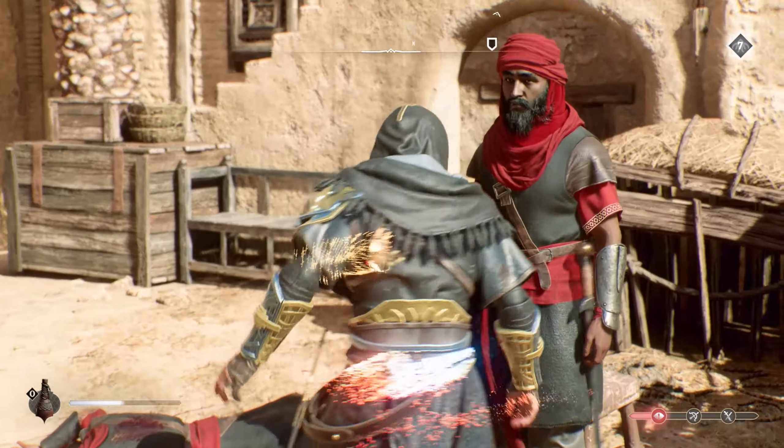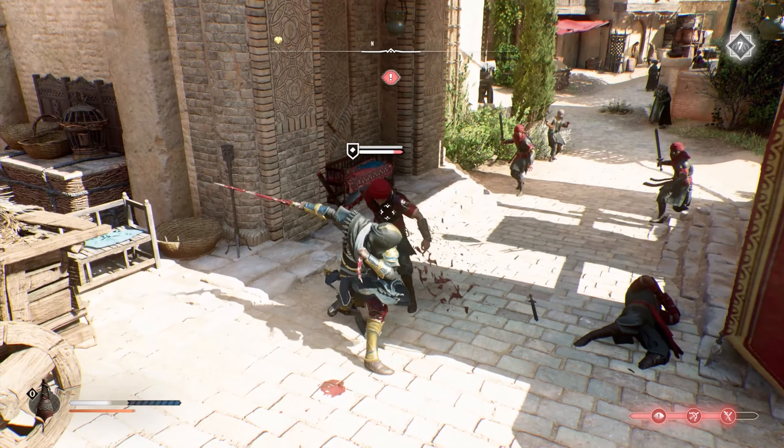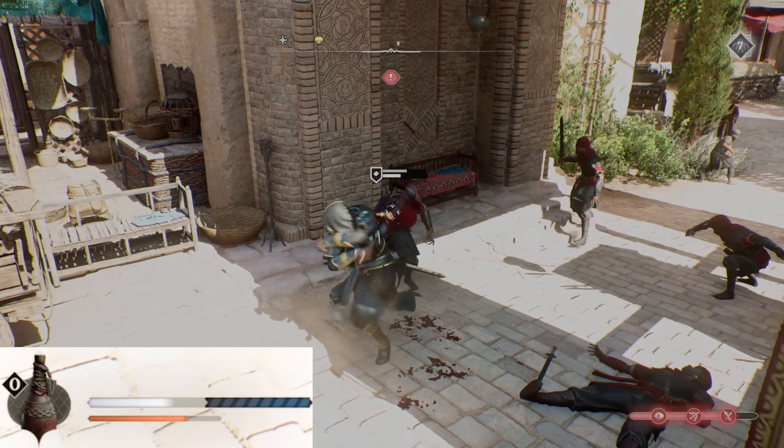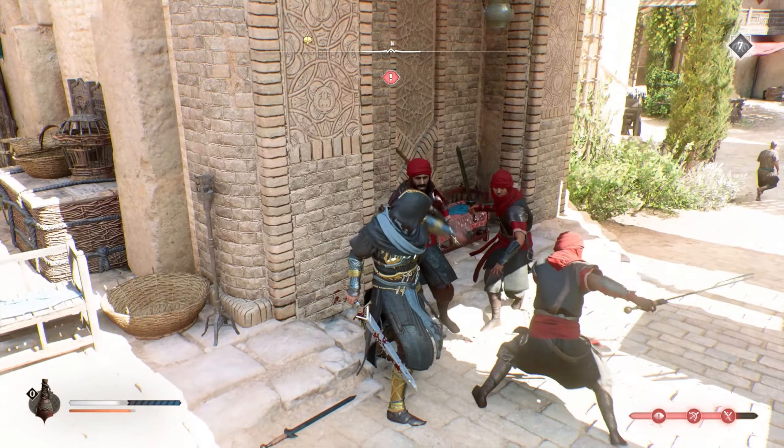Before we dive into that, let's talk about what this outfit does. When you guys perform an air assassination with this outfit on, it will trigger lightning shockwaves that will disrupt any enemies nearby. Not only that, but this gear set will boost your overall damage by a whopping 50%. In addition, every 5th hit that your dagger does will heal you by 10%.